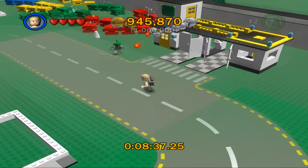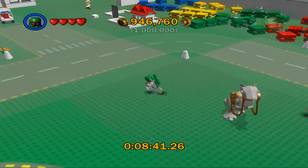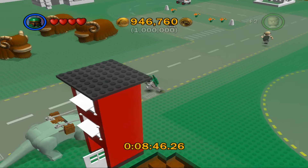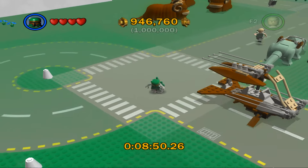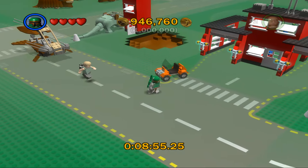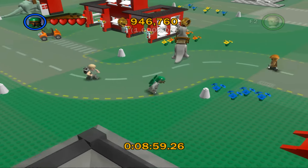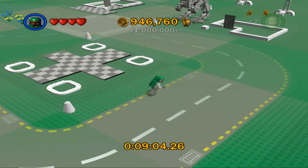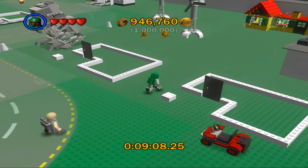There's a bunch of stuff you can use the Force on. I'll worry about those blocks in a little bit — I want to try to get as much studs as I can here before doing that. You don't get any bonus studs for doing the Ewok Flyer. I think I missed something over here — yep, I did. This house here.